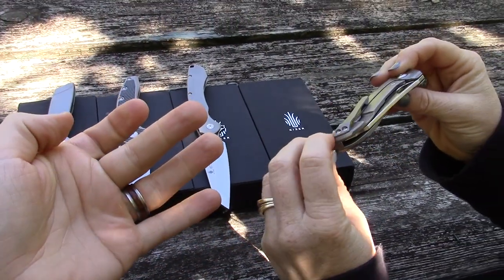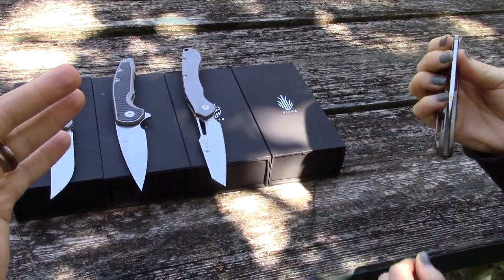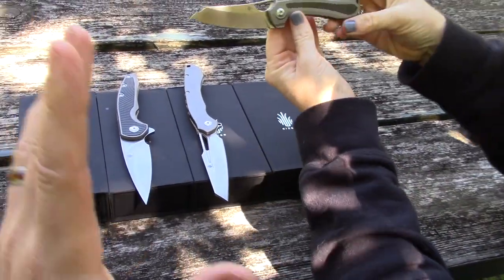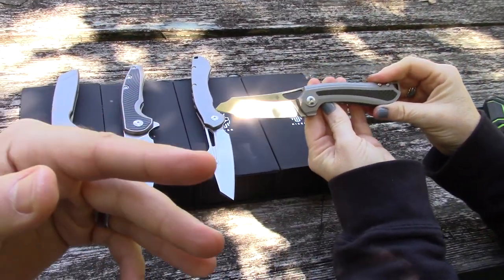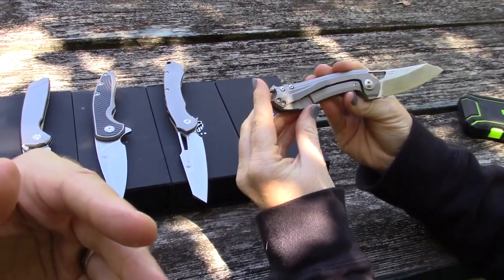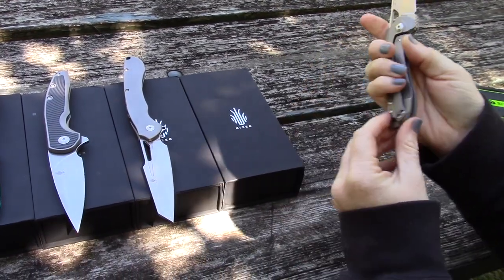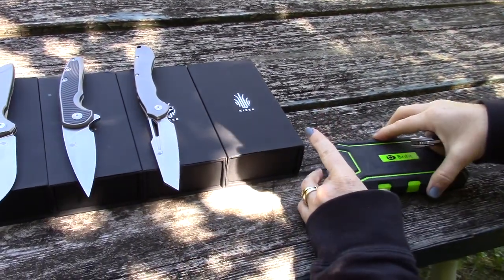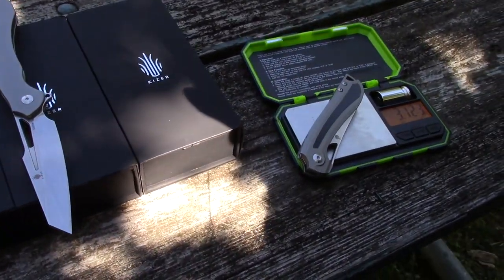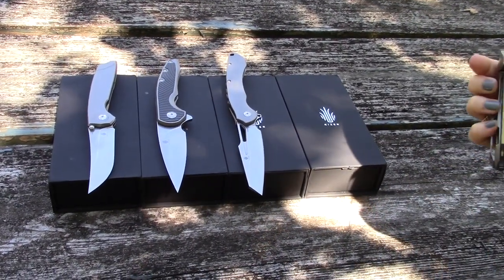The Kobold retails for $149, again with S35VN American steel — excellent edge retention while maintaining a reasonable amount of corrosion resistance. It's the lightest of the bunch, coming in at 3.12 ounces, though it actually feels even lighter than that.